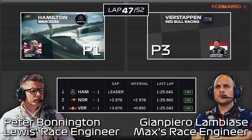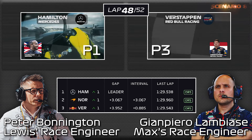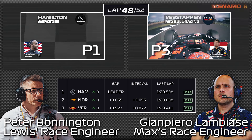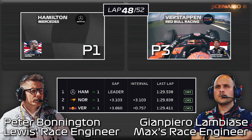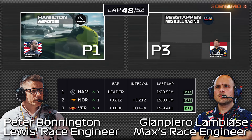Hamilton to Norris is 3.0. Verstappen is getting on the back of Norris. Five laps remaining. 0.8. 0.7 to Norris. Norris at 29.8, Verstappen 29.4.